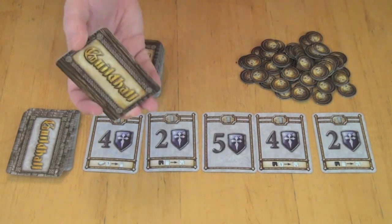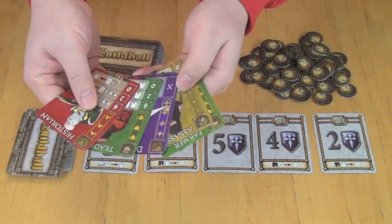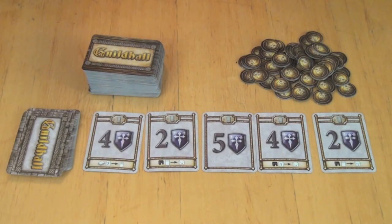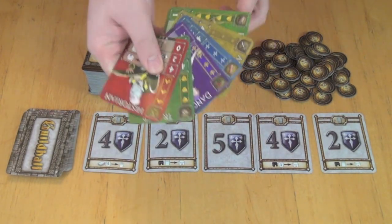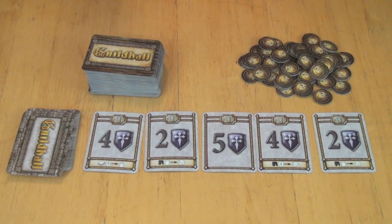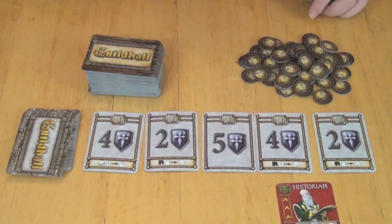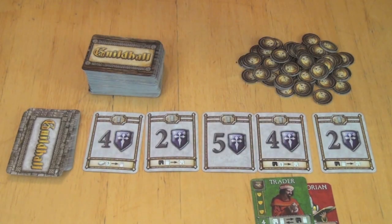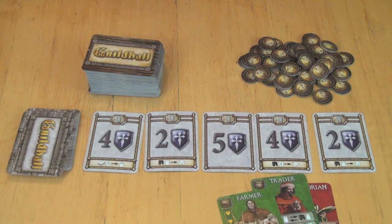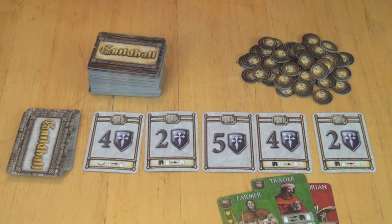At the beginning of the game, each player is going to get nine cards. They can look at them and decide they want to discard some, because there's no point in having two red historians — you can only keep one red historian in your Guildhall throughout the game. You'll get nine cards, you can discard as many as you want, draw back up to nine, and then choose three of the cards in your hand to go into what's called your Guildhall. That's an area where you keep cards you can activate throughout the game. So maybe I put a historian, a trader, and a farmer in my Guildhall. At that point I'll have six cards in my hand, and we start the game.